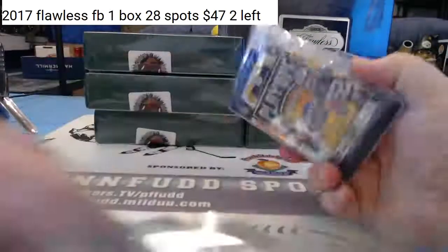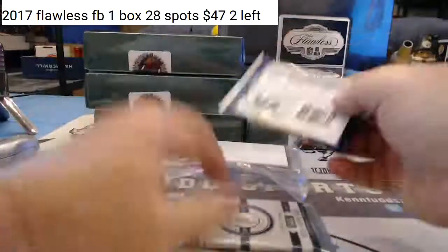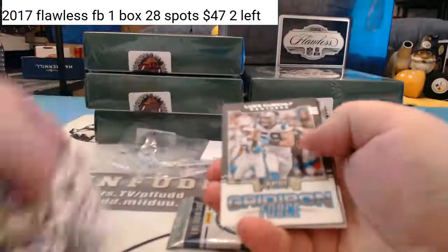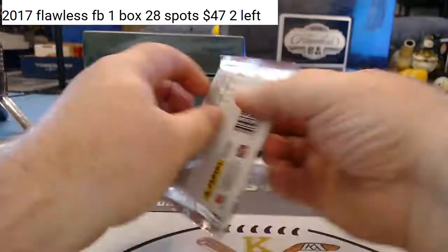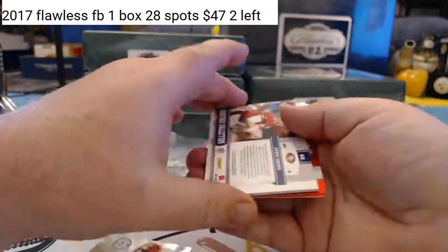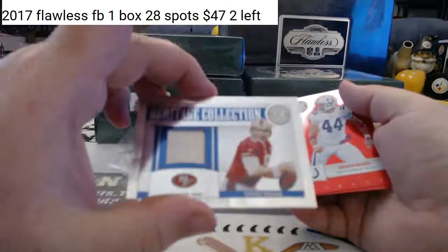Alright, looks like we have 2017 Playoff and 2011 Totally Certified. There'll be a hit and a certified. Got a rookie, got an insert, got an insert, and a W card. One got all banged up. Got an insert, insert. For the 49ers, Steve Young Heritage Collection 229 of 249. Base, base.